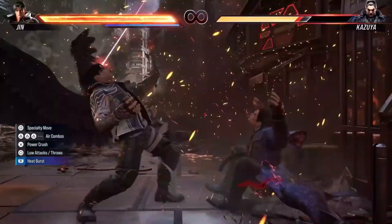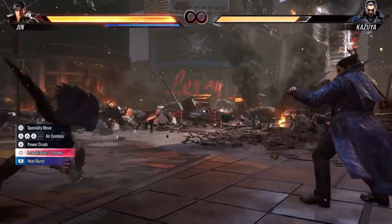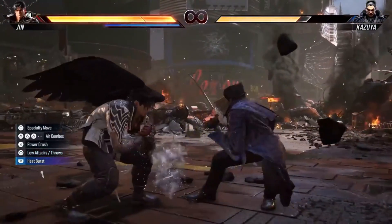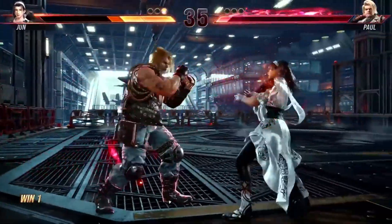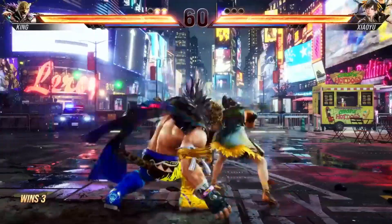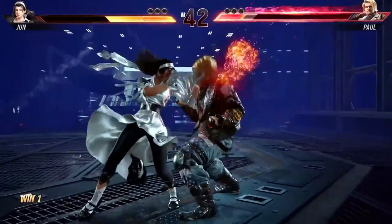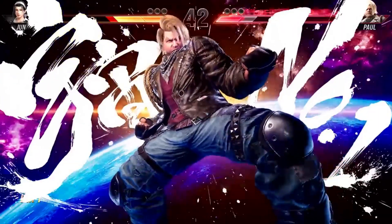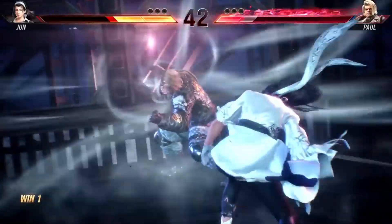Now let's talk gameplay. Tekken 8 cranks up the aggression and competition. The game is fast-paced and hard-hitting. One standout feature is the heat system — a game-changer that adds a layer of strategy. The blue bar beneath your health fills during combat, unleashing devastating heat dashes and heat smashes once activated. It keeps the stakes high and the action intense.